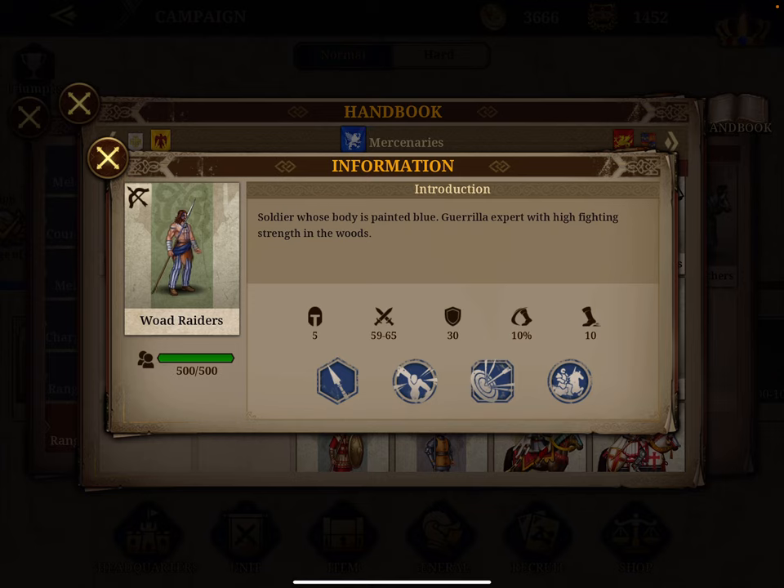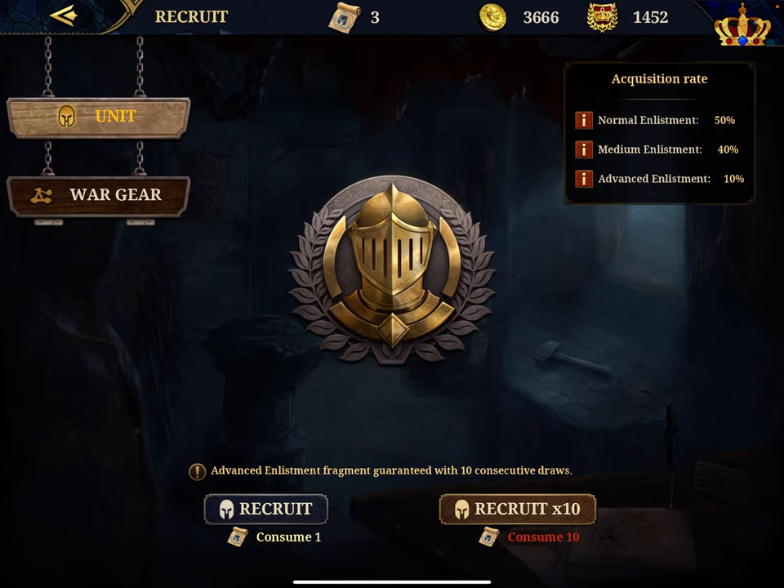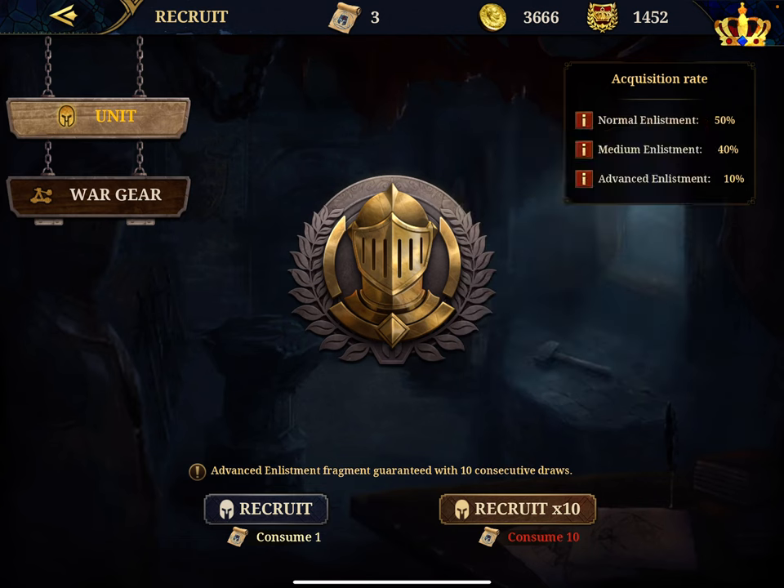As a reminder, mercenaries are units you recruit in a castle, while regular units are recruited in the city. To unlock them, go into the recruit screen where you can use the mercenary draw order — those cards you see at the top. You can buy cards from the shop or earn them from missions. You can recruit one at a time, but the draw is very random. I always recruit 10 at a time because in 10 draws you're guaranteed at least one advanced unit.